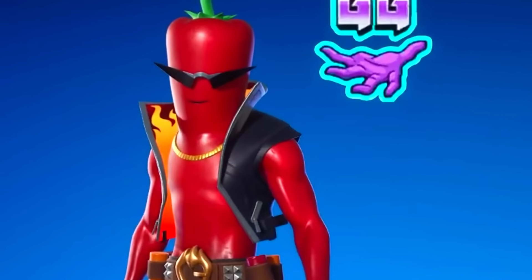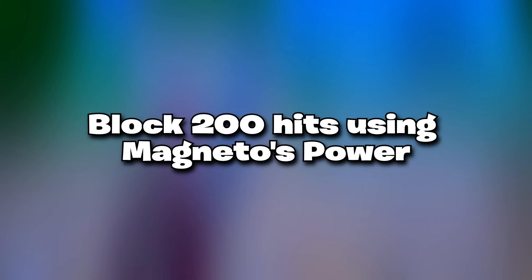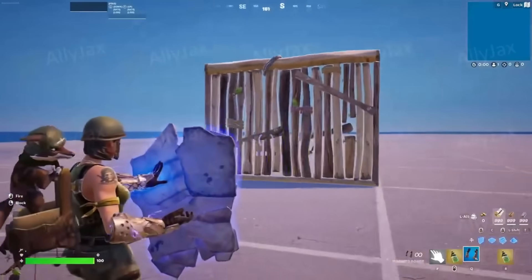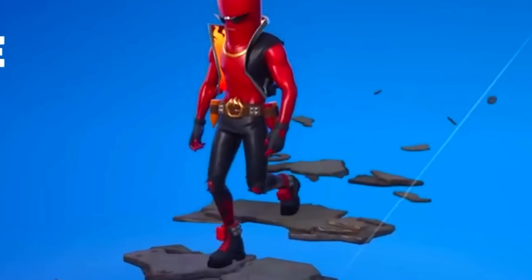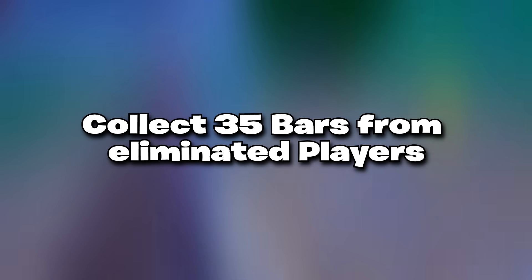The next challenge is to block 200 hits using Magneto's Power. One of Magneto's abilities is to create a shield, so once you make it and block all incoming damage, you're going to be getting yourself the Magnetic Steps glider.